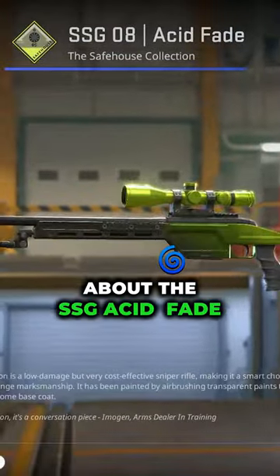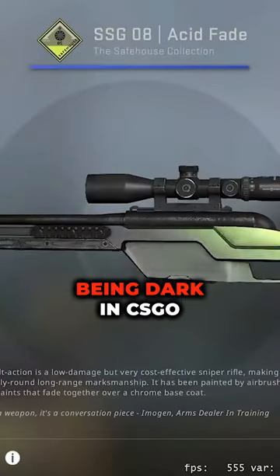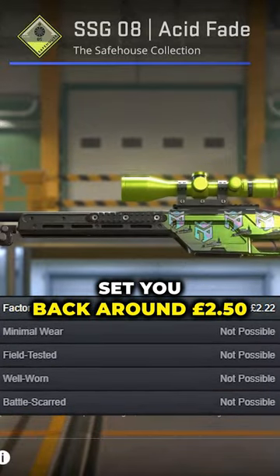Now let's talk about the SSG Acid Fade. This skin underwent a transformation that would make any butterfly jealous — the scope went from being dark in CSGO to bright green in CS2. This SSG will set you back around £2.50.